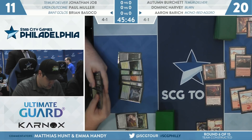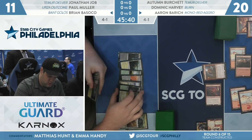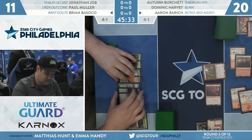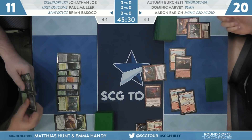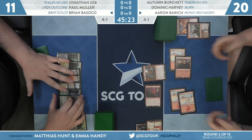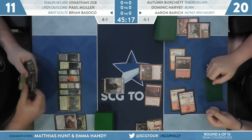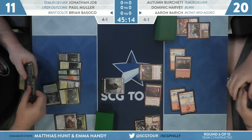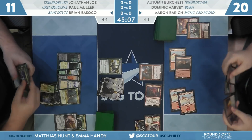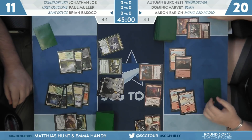Fervent Champion can actually attack into Zombies because it has first strike. Combined with Torbran, this could end up very close. Plaza of Harmony for Brian — he reaches for some Knight tokens and Zombie tokens. Does he have two Gates for Plaza as well? No, despite feeling like it, those enter-the-battlefield-tapped lands are not actually Gates. Arboreal Grazer puts a Gate into play, gets another Zombie.